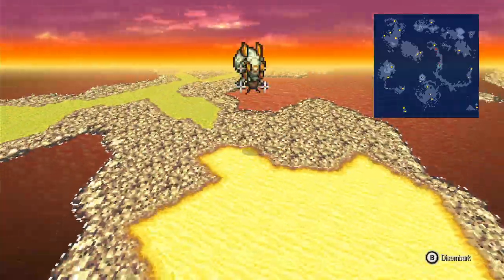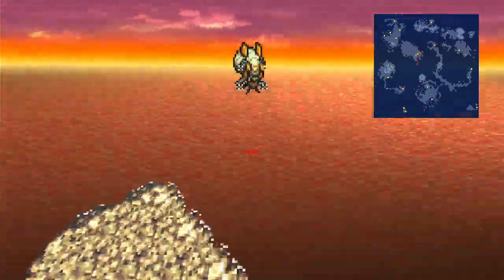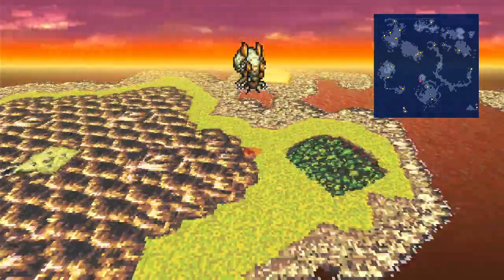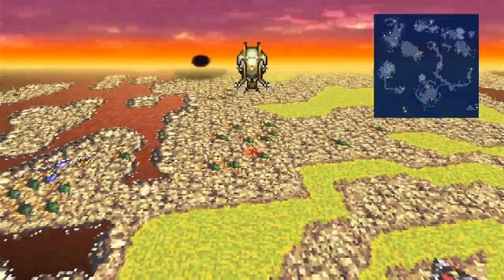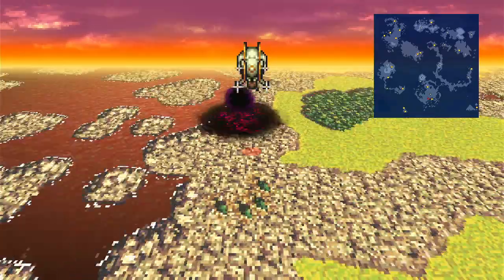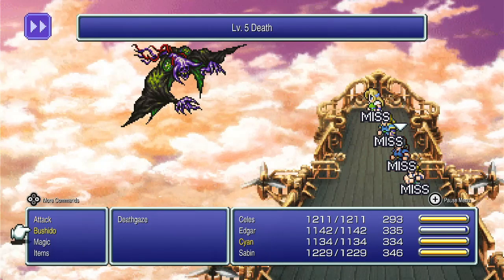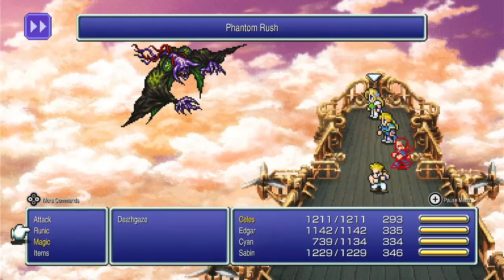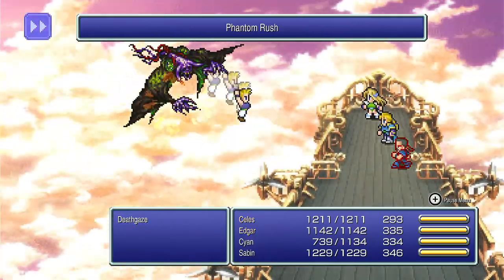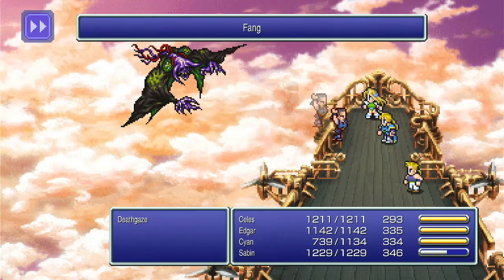Where is Doom Gaze now? Oh, I hate trying to find this butthole. There he is — okay, ready, fight! Round two, fight! Not Level 5 Death — not gonna work. Let's use Phantom Rush — big damage. He should be almost dead.